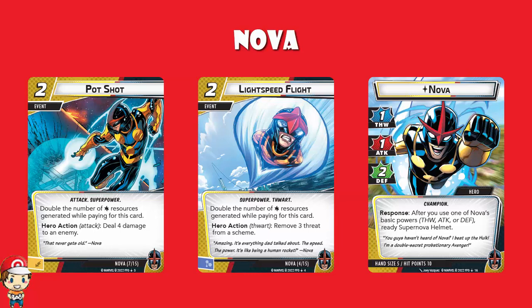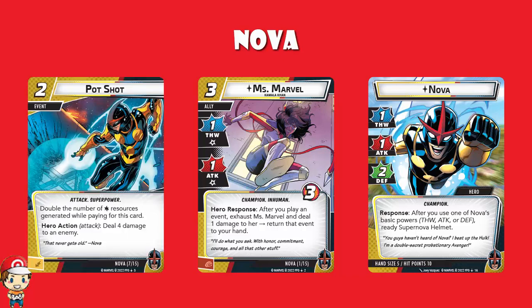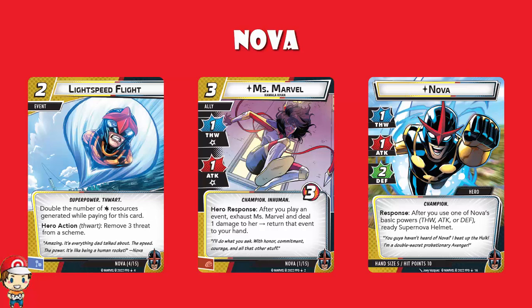We do need a signature ally. We've got Miss Marvel, a three-cost ally with three health, one thwart, one attack, taking one consequential damage for each. But after you play an event, you may exhaust Miss Marvel, deal one damage to her, and return that event to your hand. So instead of thwarting or attacking for one, you get to put an event back in your hand. If you've got these really good events like Pot Shot or Lightspeed Flight, Miss Marvel can let you reuse them.